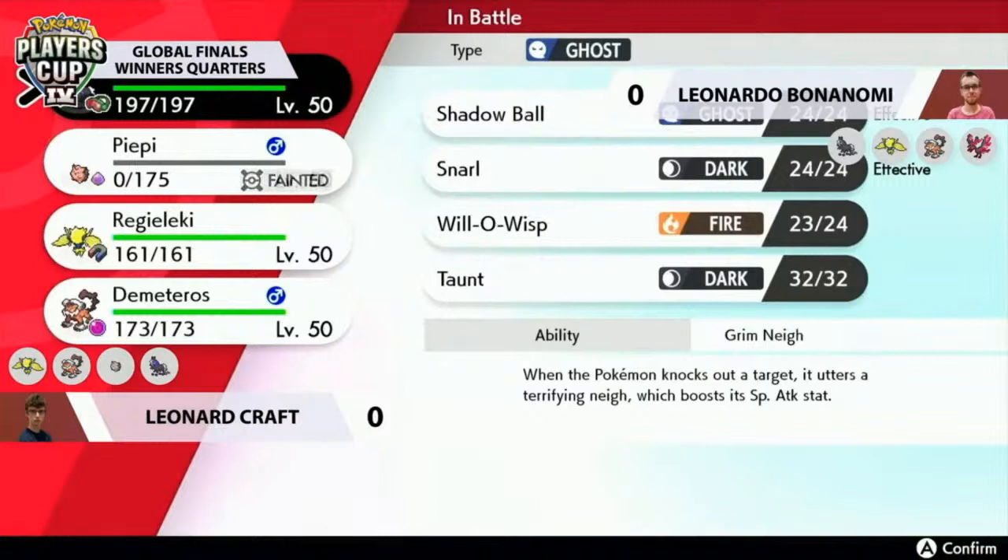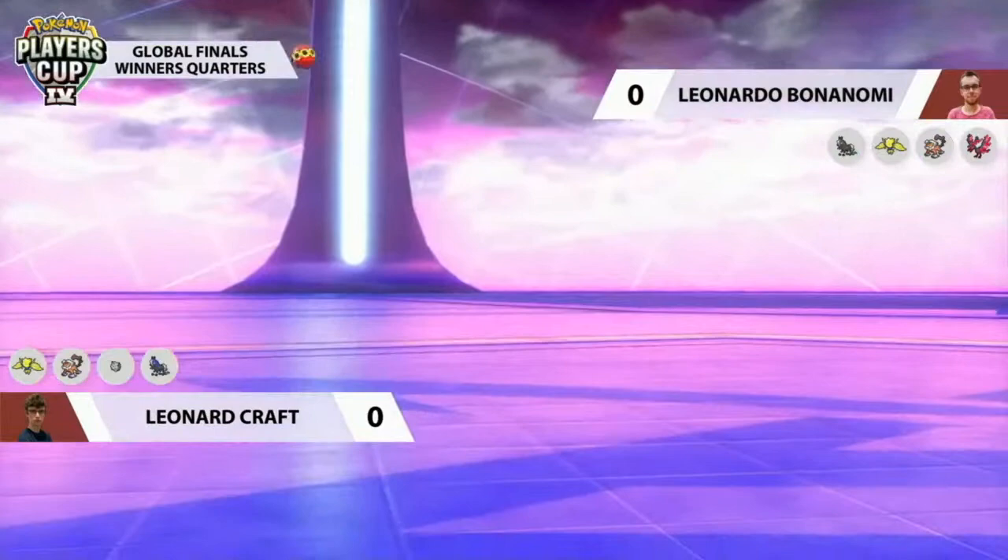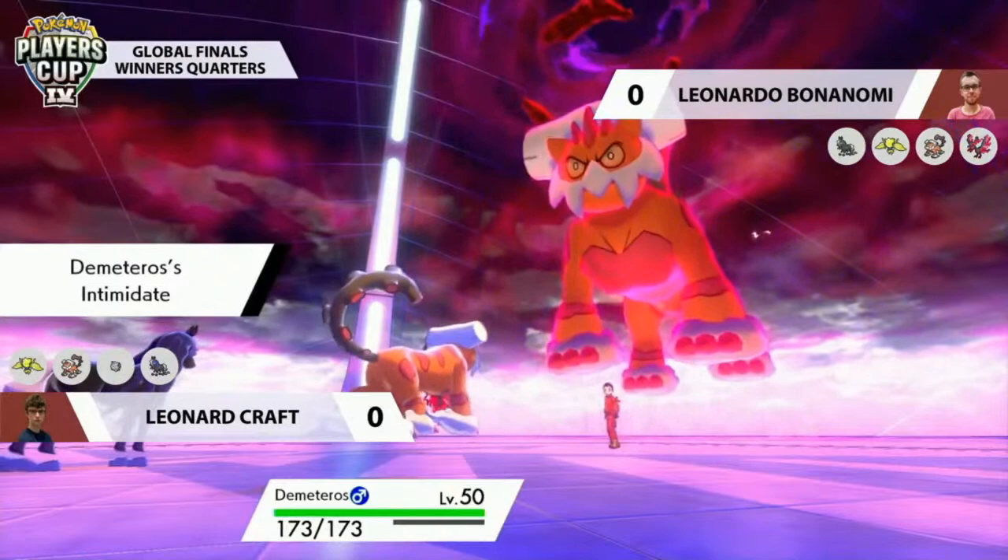Will-O-Wisp's job is to burn Landorus and hurt its attack stat, but because of the Swords Dance it won't feel it too badly. Leonardo has this one last turn of Dynamax — he could go for a third Max Airstream, Max Quake, or whatever he's feeling. He's in a pretty strong spot. I really like how he forwent the attack on Moltres for the Nasty Plot — a Fiery Wrath would have done significant damage to Spectrier, but the Nasty Plot gives him another out.